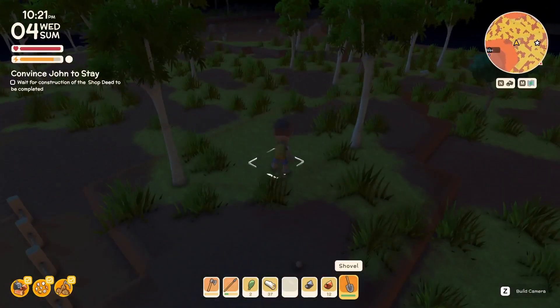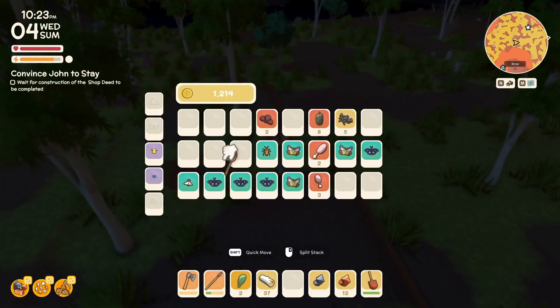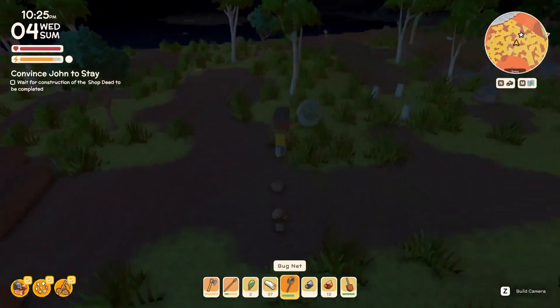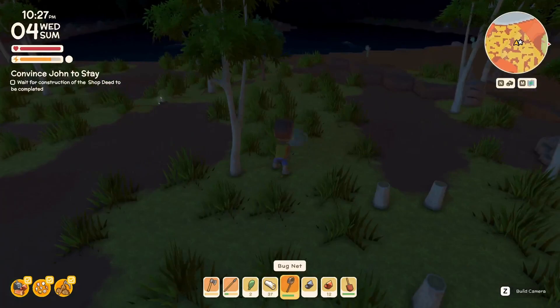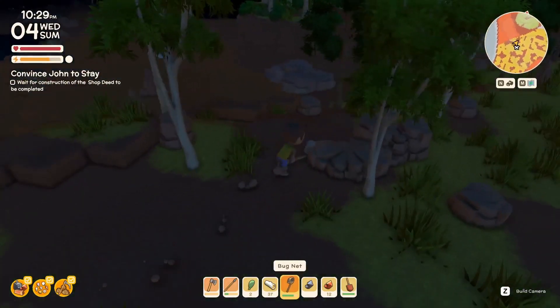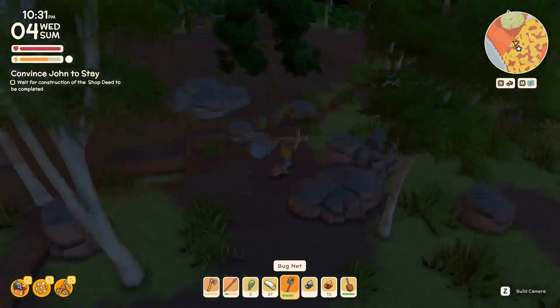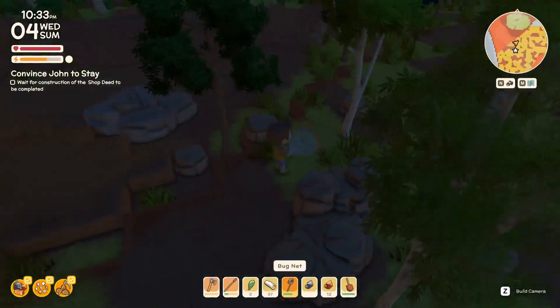Why is the music so sinister? There's a grasshopper — come here, grasshopper! Oh my god, this grasshopper is really moving — gee louise! What the hell, he's so fast! Got him — a black cricket, nice!